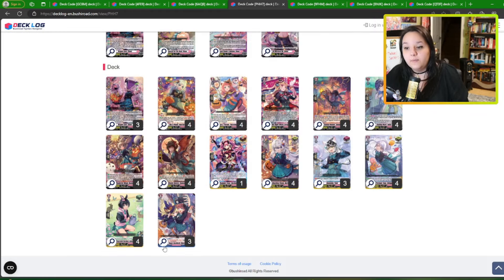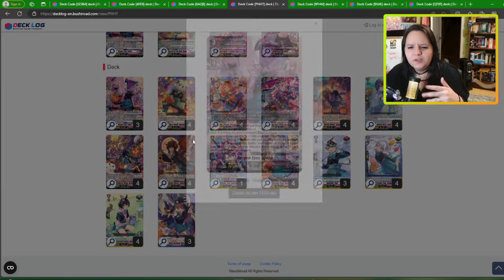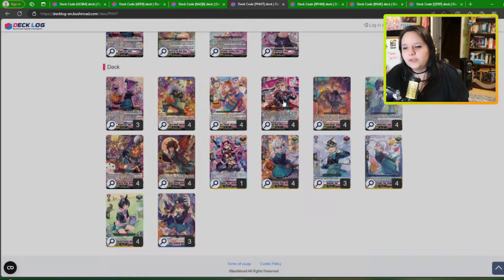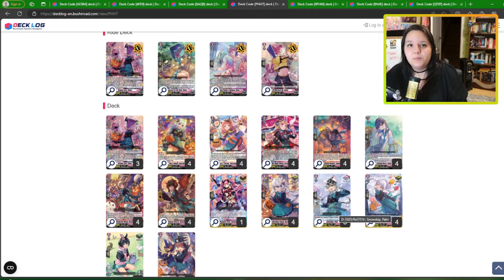I also run a card that counter blasts to give all your rear guards 5k — your numbers are already big, you can make them even bigger. Since the deck has literally no actual counter blast costs on the vanguard, most abilities are soul blasts. I basically force some counter blast usage with that card. For triggers, I've been going the crit-front route because a lot of Bermuda's recently revealed cards are all draw-heavy, and with energy blast in mind I probably don't need the draw triggers. That's the Siana build — I'm just experimenting and seeing where it takes me.